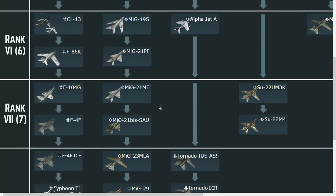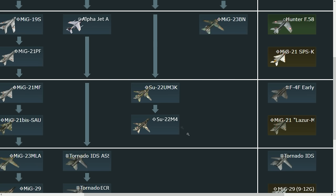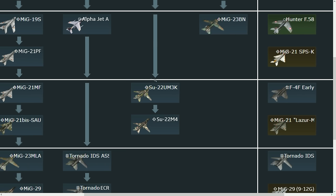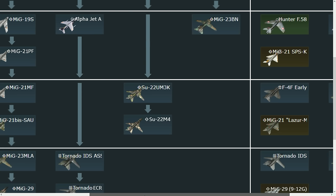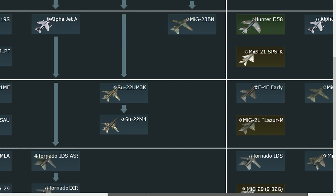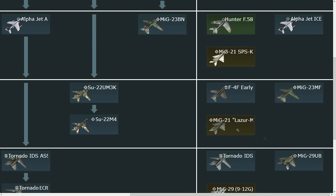Rank seven — nothing too crazy, but the main aircraft we should get is the Su-22 M4, which is essentially the same as the Su-17 M4 — the latest variant of the Sukhoi swing-wing line. It would have TV-guided weaponry and R-60Ms. It would be one of the most advanced attackers in the German tech tree. I really don't understand why they added the M3 and not the M4, since it has to come eventually.